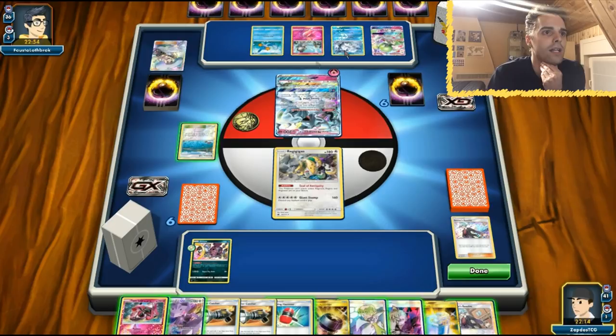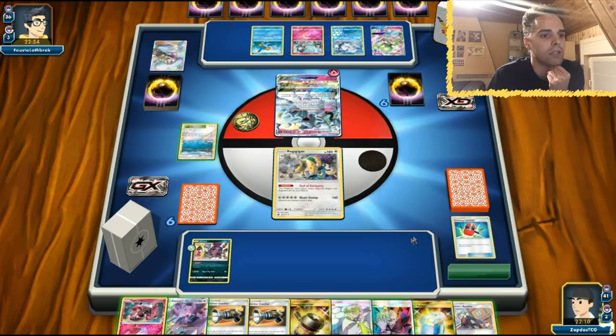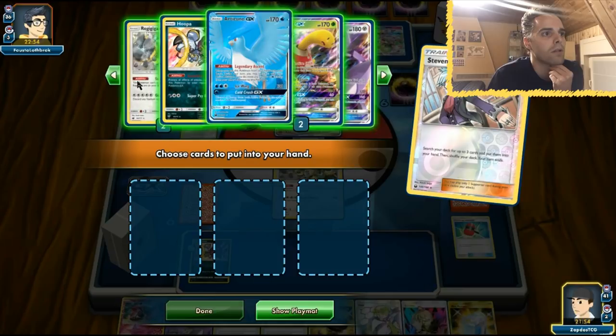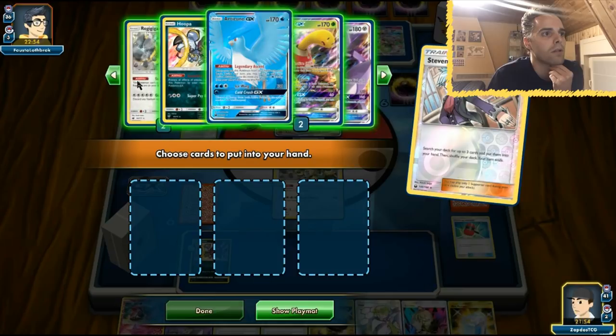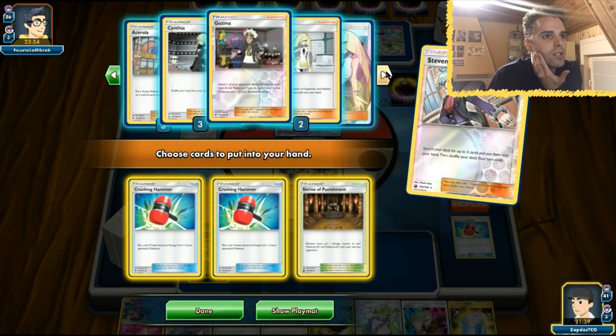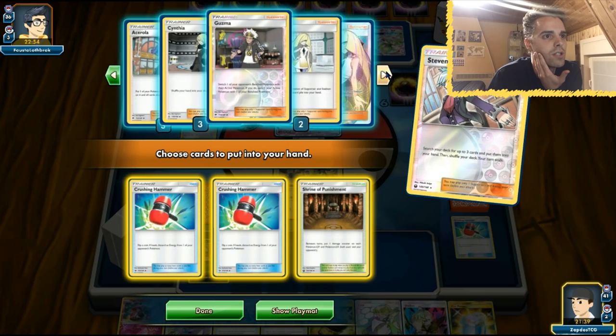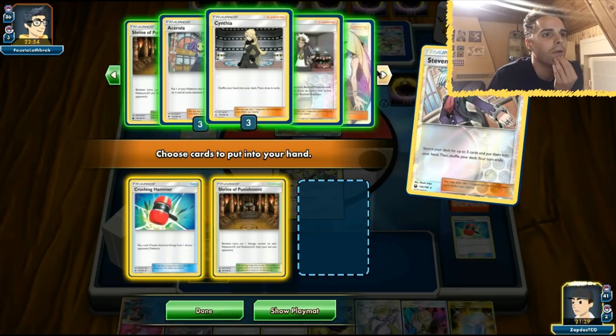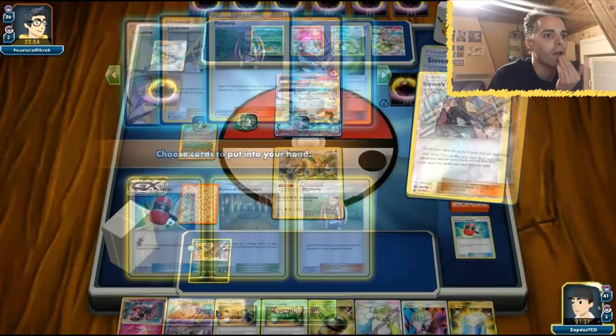We have another Gladeon and no energies on board — oh wait, there is an energy. Let's use Crushing Hammer — it fails. We're definitely going to receive some damage, which I don't want. So I'm going to use Steven's Resolve. Chuckle is pretty useless in this matchup — I want Regigigas, some more hammers, another Steven's Resolve, or an Acerola. The Shrine could be dealing damage between turns. We've only used one Steven's Resolve so far. I think the best combo is Plumeria, Crushing Hammer, and Enhanced Hammer — let's get those in hand.